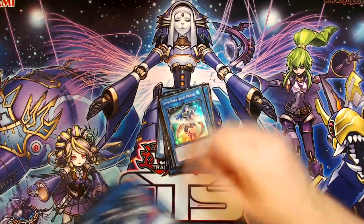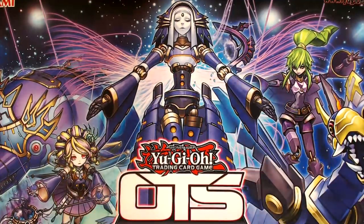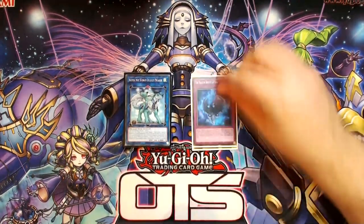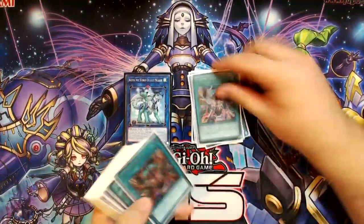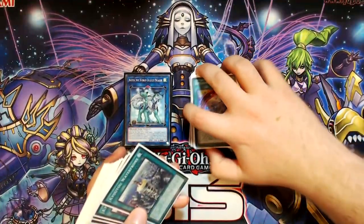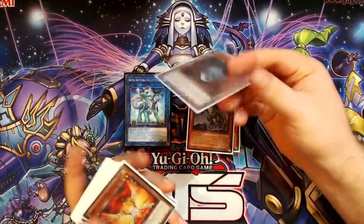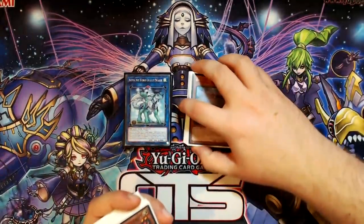That's basically the list I've been messing around with as of right now. This is the list that has the most refinements compared to the lists I've been testing in the previous week on streams. I'm actually a really big fan of this list. It plays very consistently. The hand trap lineup is very low, and two of those hand traps are searchable off EVA, which has more versatility now because the deck is more focused on Venus than it was previously.